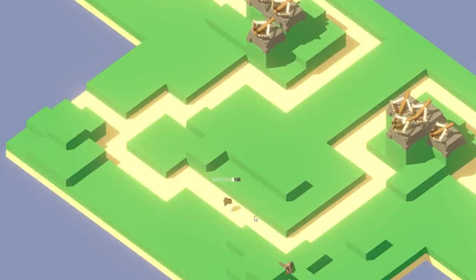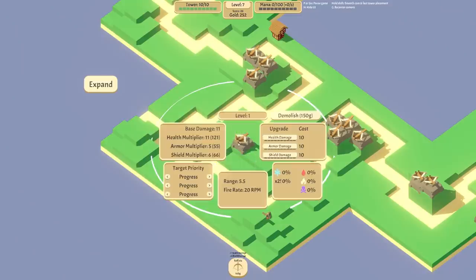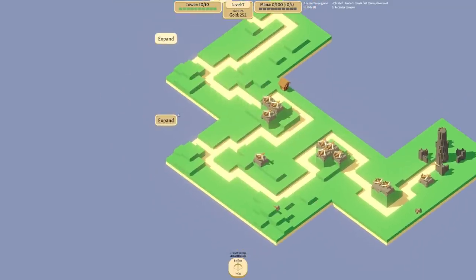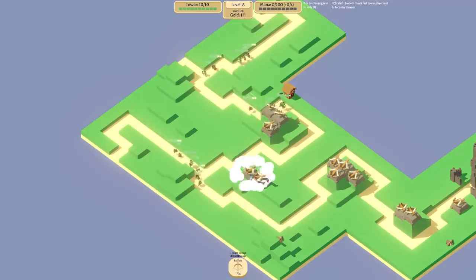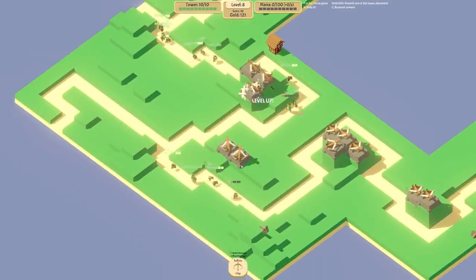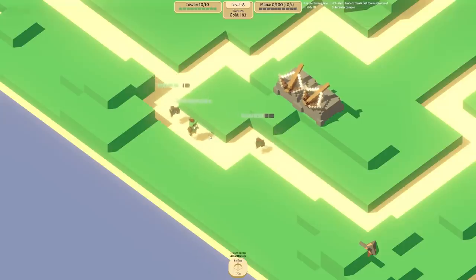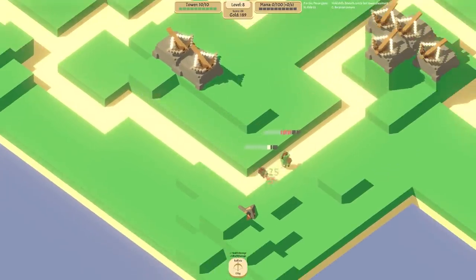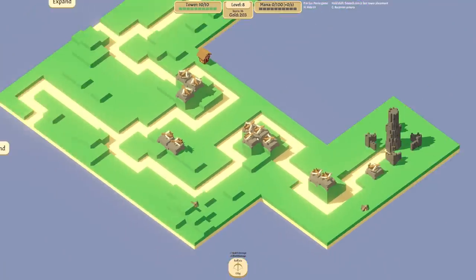We could probably do some towers over this side - I'll plonk one in the middle with a good radius. Let's expand that way and add some more towers along this ridge. It's only plus one but it's better than nothing. There's a big little dude carrying a huge chicken drumstick but he didn't last long - the ballistas took him down a treat.